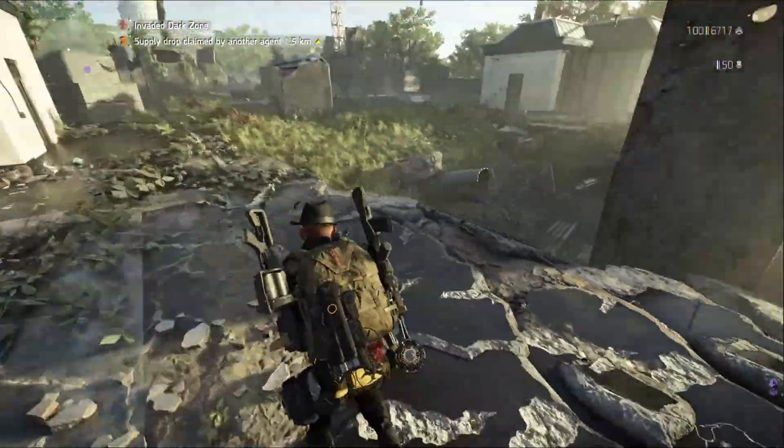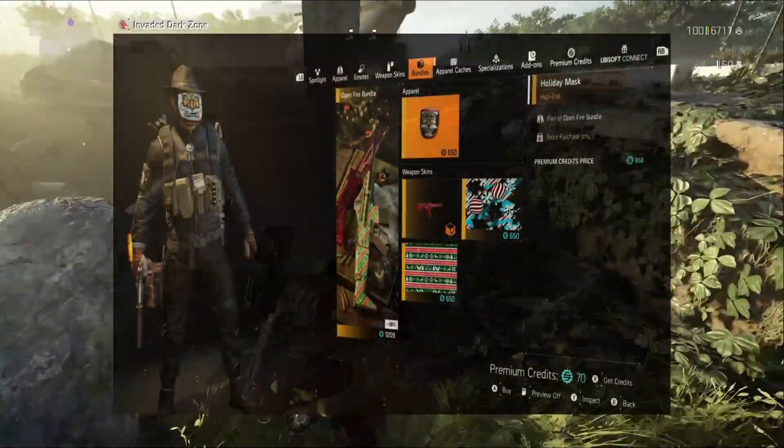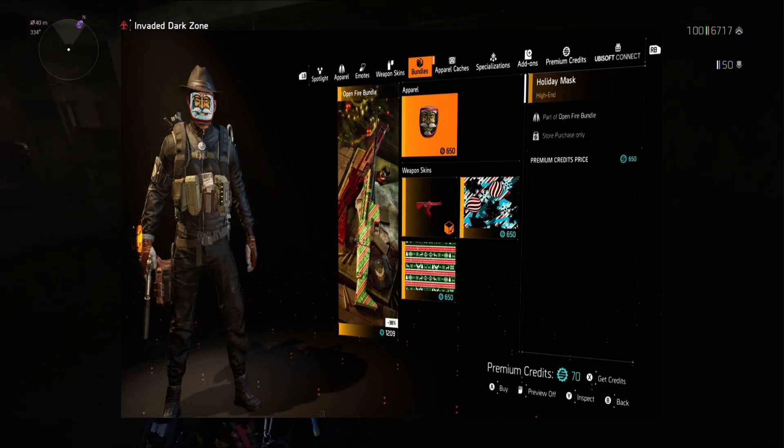Something else ending next week is the Fire Bundle that has three weapon skins, an emote, and what most people want — it also has that new Santa mask.